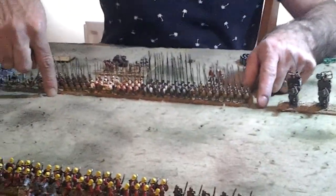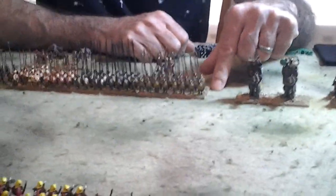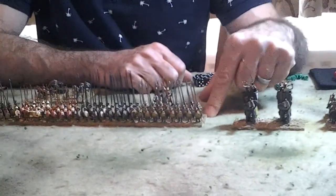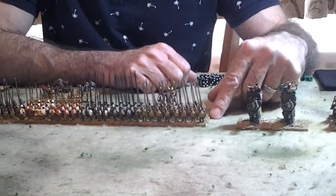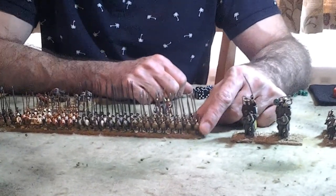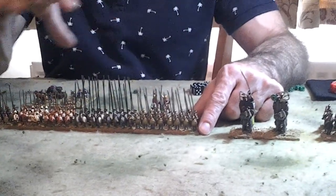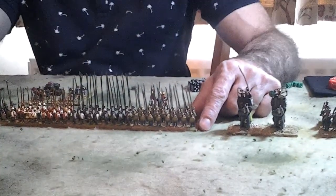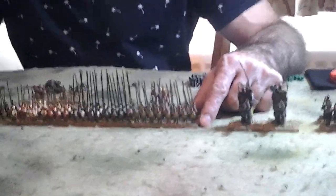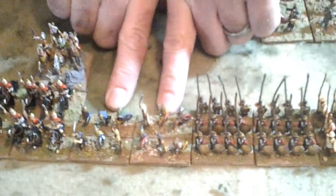The pike phalanx units are classed as heavy foot. To represent the fact that they're deeper, they're classed as large units — large units of heavy foot. They have shield wall, which is their armour capability, and they have pikes. Different troop types have different capabilities and characteristics within the game. Next over here we've got some medium foot — these are Thracians. They don't have any particular troop or weapon characteristics; they're just medium foot.